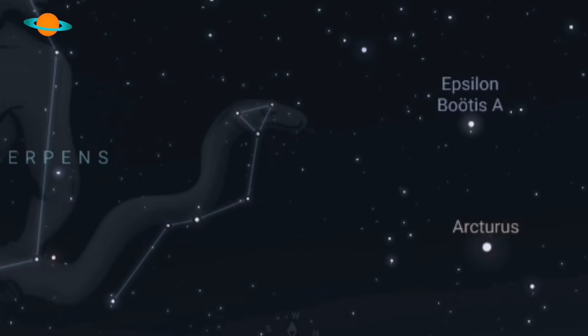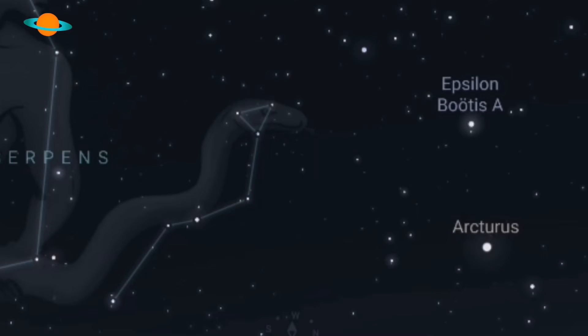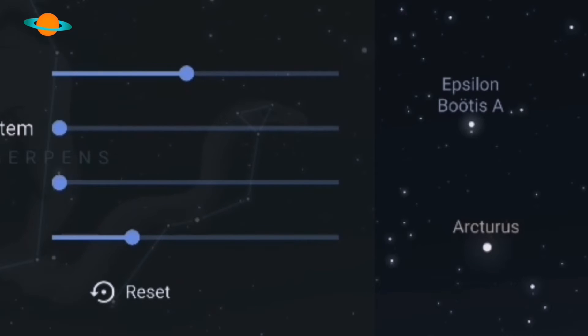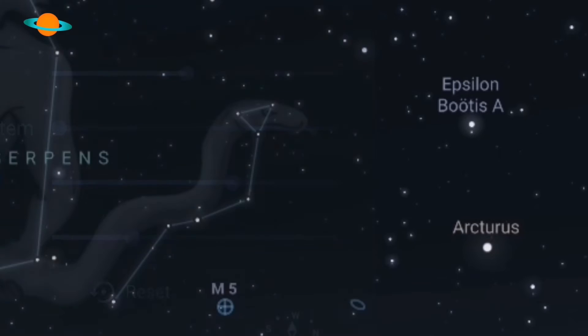If I bring up the deep sky targets overlay, as you can see, that imaginary triangle we just made is almost perfectly where M5 — the globular cluster — is located. Have fun with this one, folks. Use this system and I'm sure you're going to have no trouble finding it.